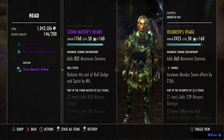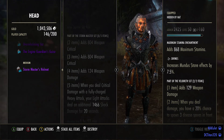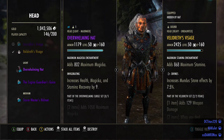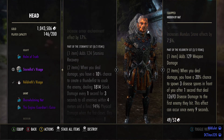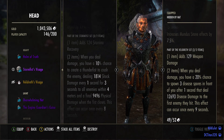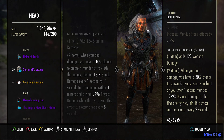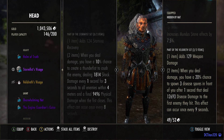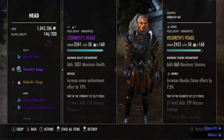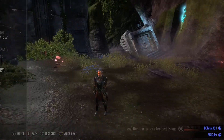The monster set that drops from this dungeon is actually a really good one for DPS — it's the Stormfist set, and a lot of DPS run it. The first part of the set gives you some extra stamina recovery, and the second part gives you a 10% chance to cause a thunder shock that deals shock damage and additional physical damage, which adds up to quite a bit. It's a really good set for stamina DPS characters. If this helped you, feel free to like and subscribe — I'll see you next time.